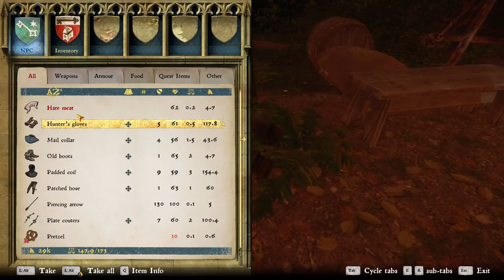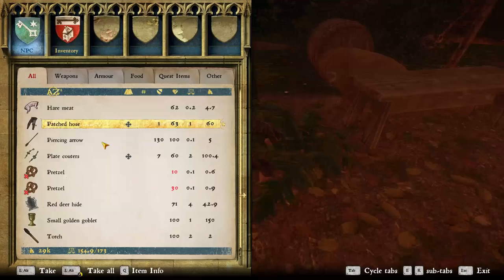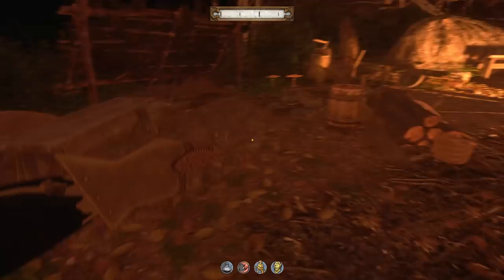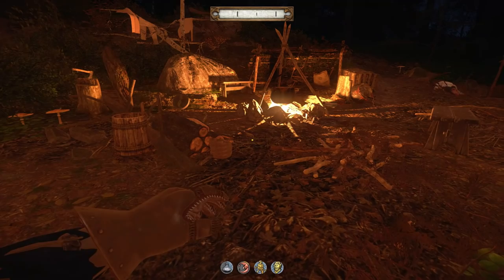Hunting perks: Forester increases stealth in the woods. This is very handy if you're following someone through the woods or sneaking up on bandit camps. Maintenance perks: Stuffing — repairing your own armor reduces noise. I personally think this is a fucking powerful perk to pick. Some items of armor, when repaired by you, can go from adding noise to actually muffling the noise you make. I consider this a must-have perk.